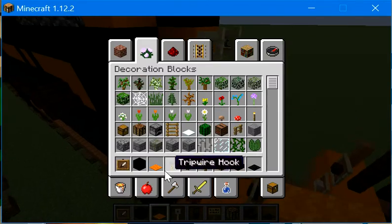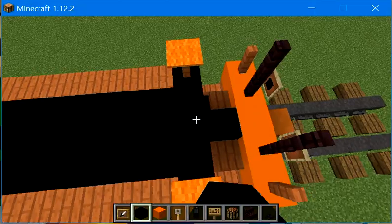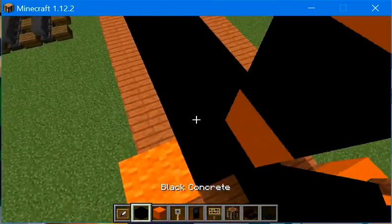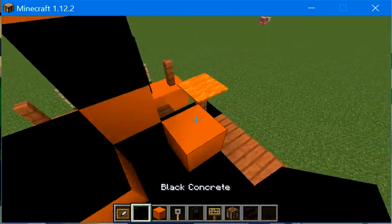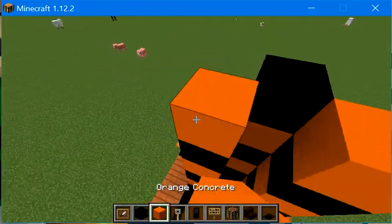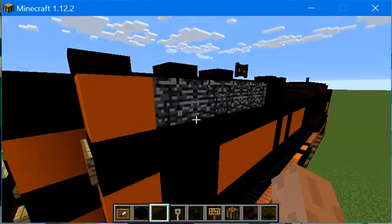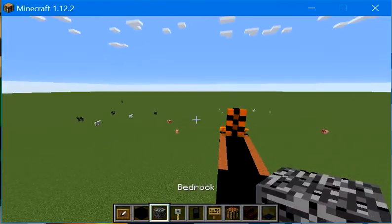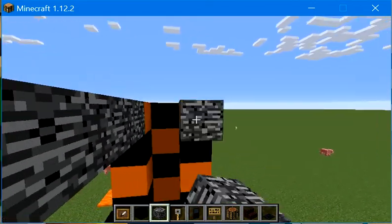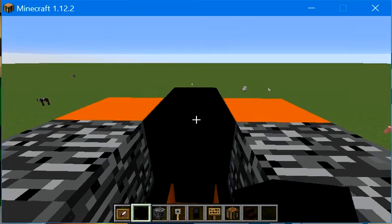Next, get some orange concrete and black concrete. Put black concrete here, then go up by one with orange concrete — black, orange, black. Coming in here, place orange, black, orange, black, orange. Then get some bedrock and go back by five on these oranges — 1, 2, 3, 4, 5. Same thing on the other side, because it's a bit symmetrical.